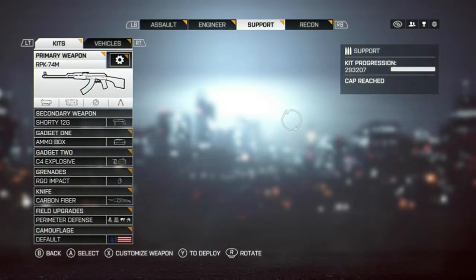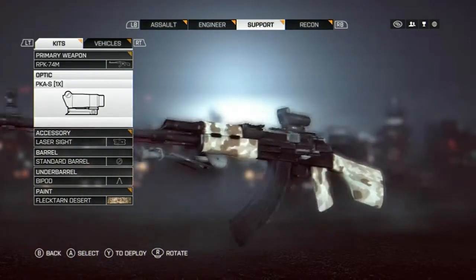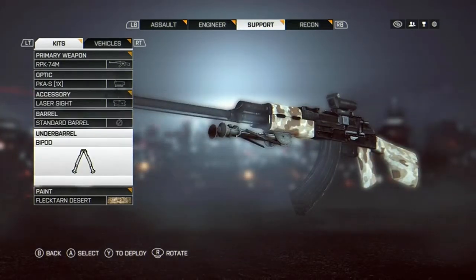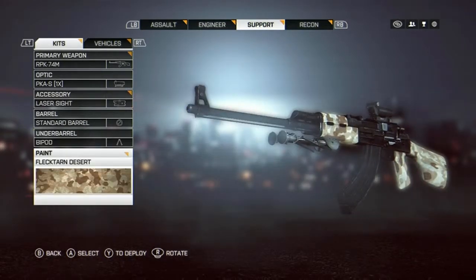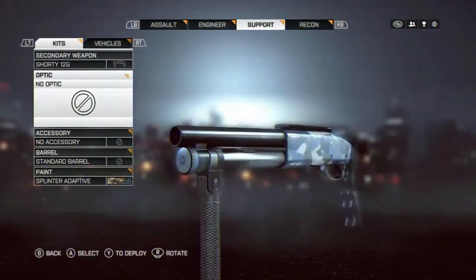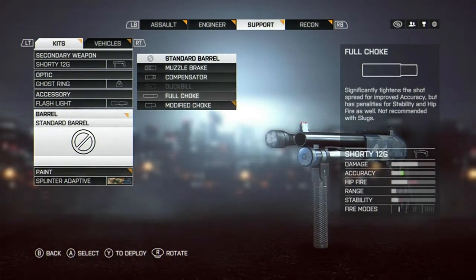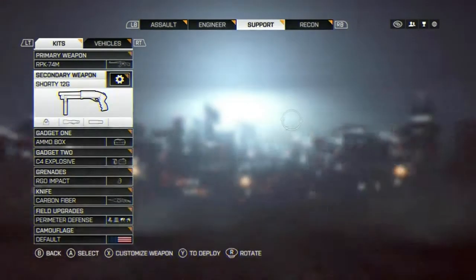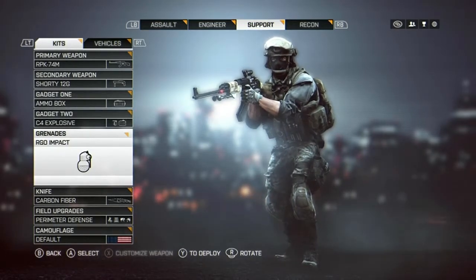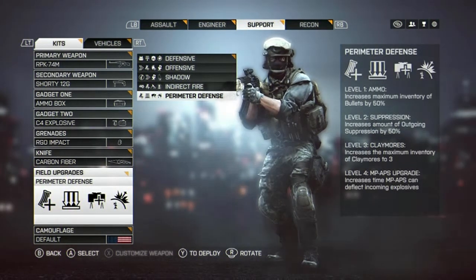And on to the Support class. Probably one of my favorite light machine guns is the RPK. Loved it in Battlefield 3 — it may have a short magazine, but this thing packs a punch. Laser sight, no barrels, bipod, and desert camouflage. I love that camouflage. Run the shotty, a little 12 gauge — I just got some unlocks for it, so I'm going to put those on, put the full choke. That's basically ammo box, C4 — standard support. Carbon fiber, perimeter defense — definitely helps out with inventory.